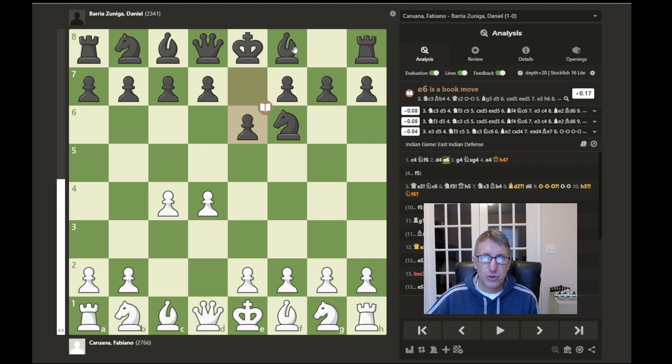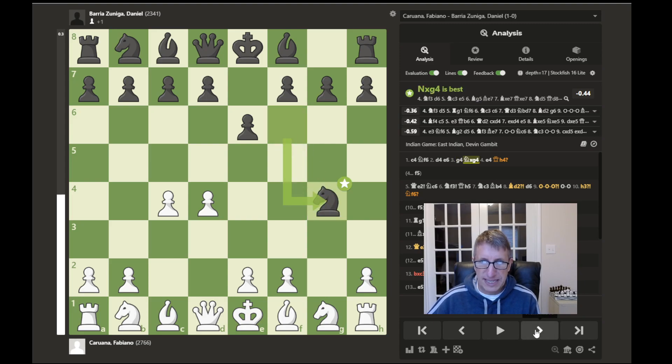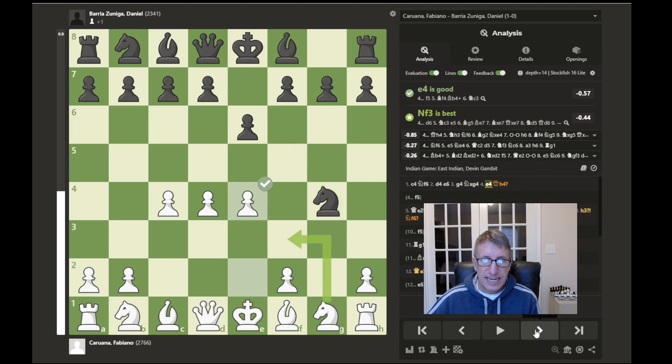e6 also allows room to release the bishop on f8. The game continues with an interesting move by Caruana — this is a blitz game and that's probably why this move was played, as it does cause his opponent some problems after this pawn is pushed forward. The best move according to the computer is to go ahead and capture this free pawn, which was indeed played.